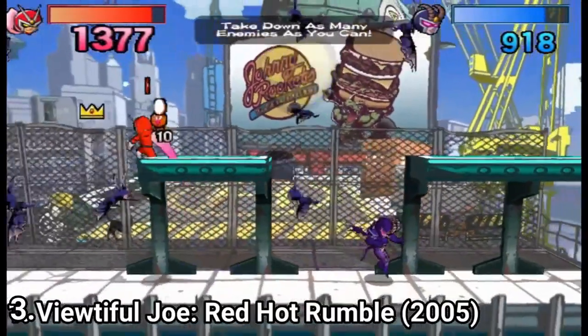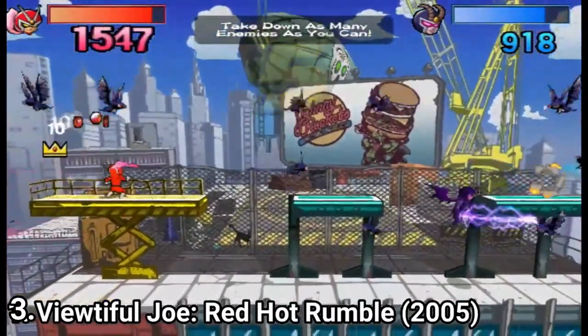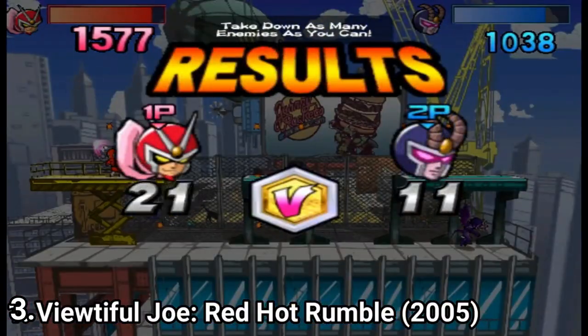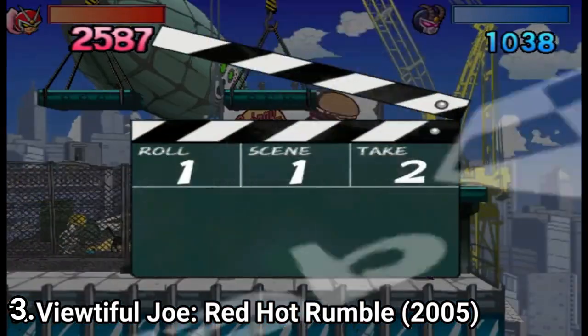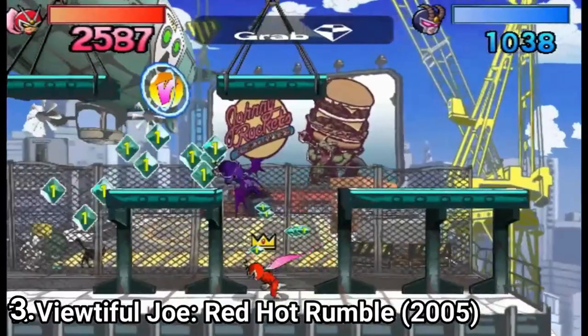In Beautiful Joe: Red Hot Rumble, Captain Blue wants to make a movie and has to cast for the lead role. For him, casting means putting people to battle each other, and the most hard-ass of them gets the role. In short, the story in the game is a series of battles. What is nice about the battles is that they are not like the classic old-school formula of just beating up your opponent.